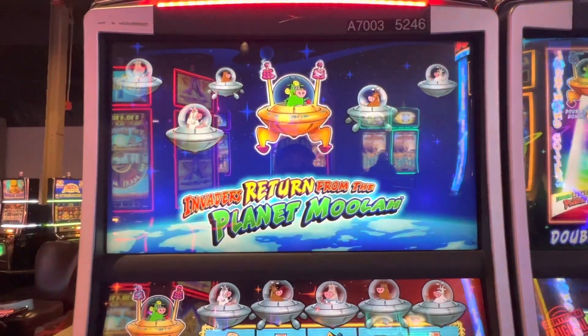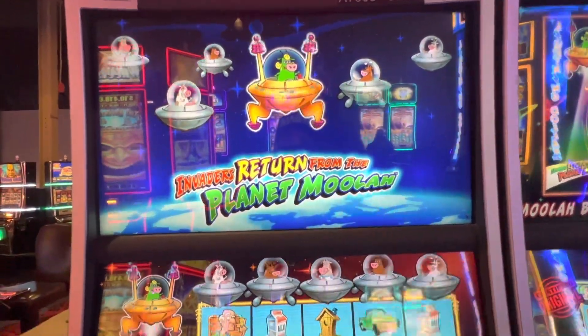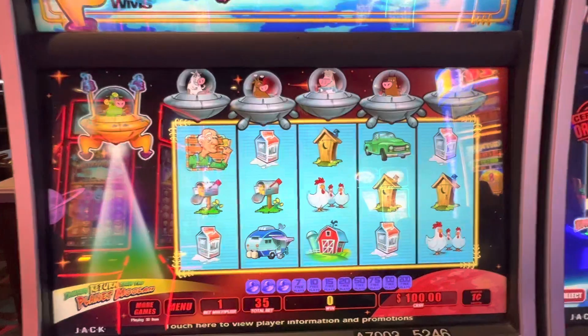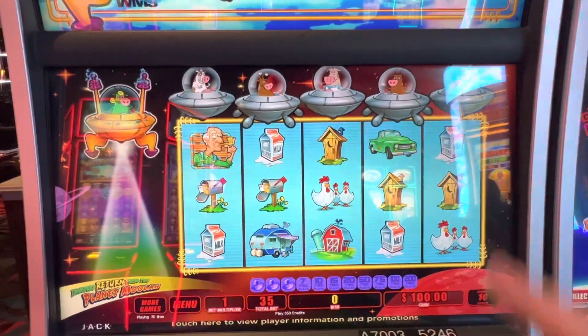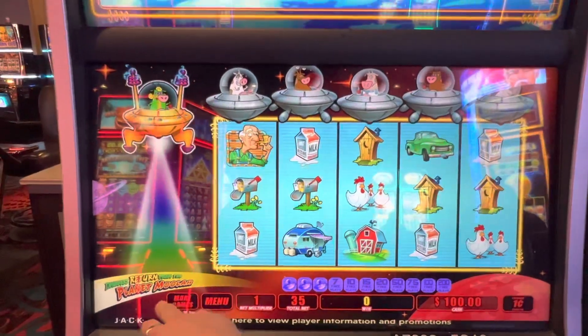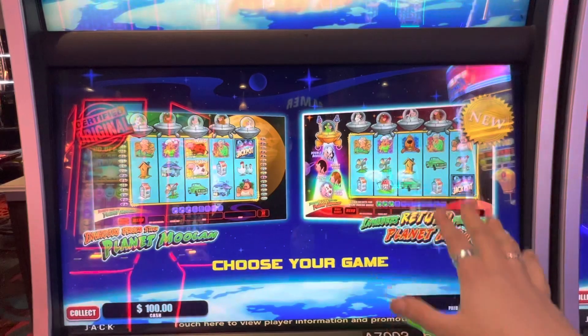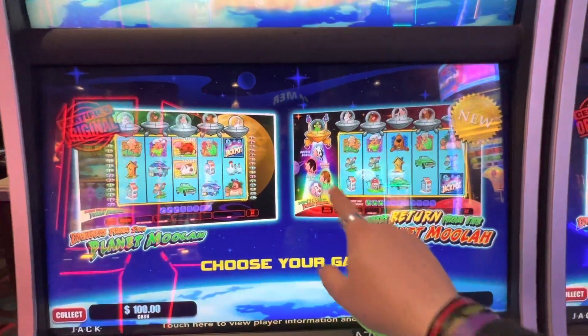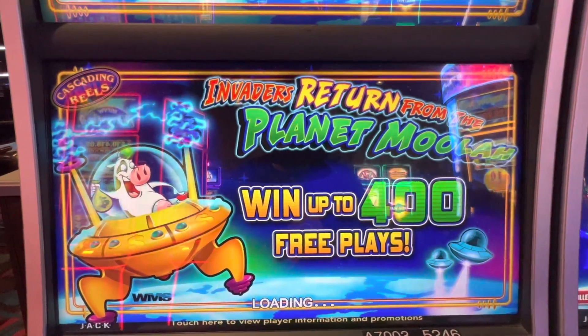What's up guys? I'm back at Jack Thistledown Racino just outside of Cleveland, Ohio. I'm going to be playing some Invaders Return from the Planet Moolah. I actually got a request on this one. This is my favorite version — there's actually two of them. There's the original Invaders from the Planet Moolah and then Invaders Return. The reason why I like Returns is because they have these other little bonus cows in them for the wild.